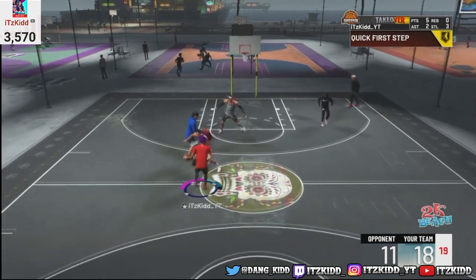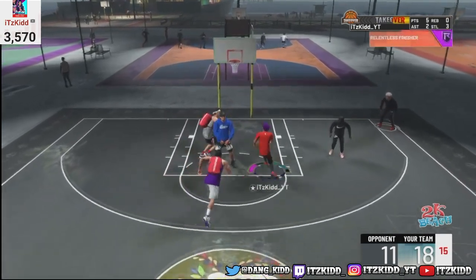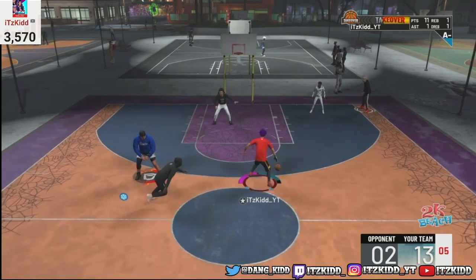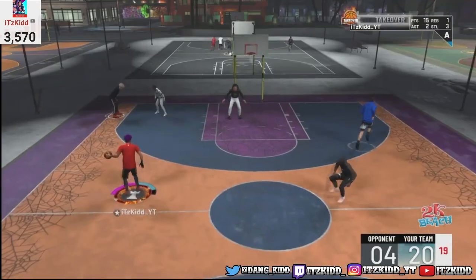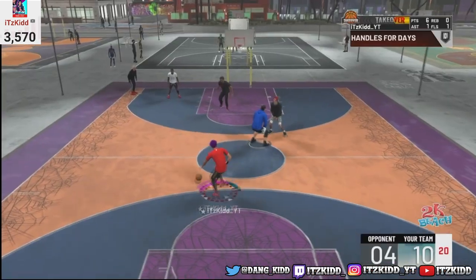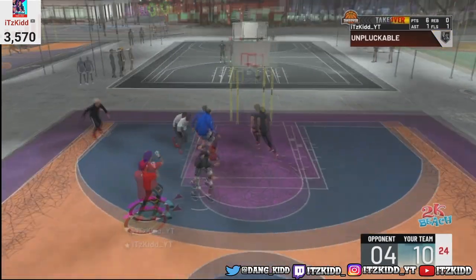Are you looking for a build that can snap ankles, catch some serious bodies in the paint, unlock pro dribble moves, dunk on anybody standing in your way, and of course hit big fat greens from deep? Then you have clicked on the right video because I got the perfect build for you.